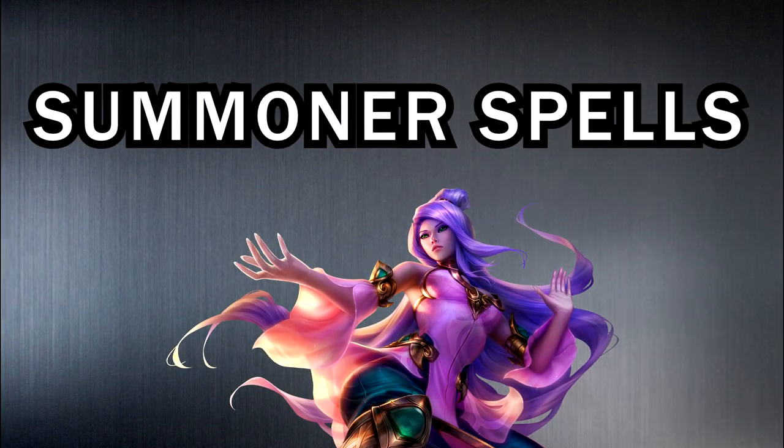For summoner spells, the obvious first option is Flash and Teleport — I take this 90% of the time. Teleport is just so valuable, especially when most top laners are also taking it, and you don't really need ignite to do well in lane. The second option is Ignite — I take this top when versing Swain or Vladimir specifically. The third option, and very rarely, is Exhaust, which can be good into a bursty champion like Rengar or Gangplank — after he uses his orange to get out of your E, you can exhaust him to stick with your Phage.